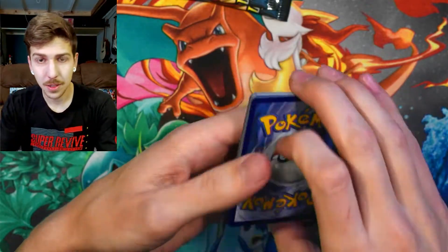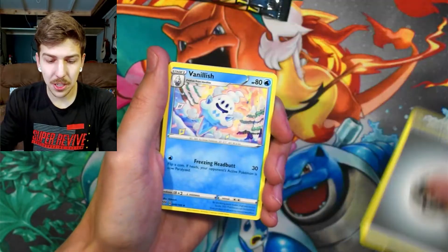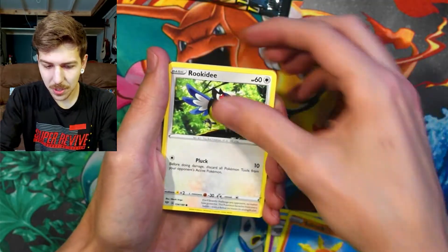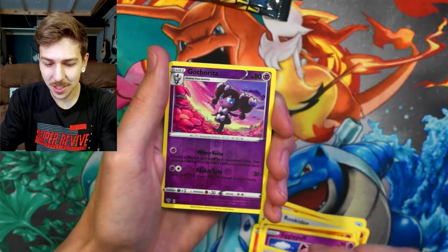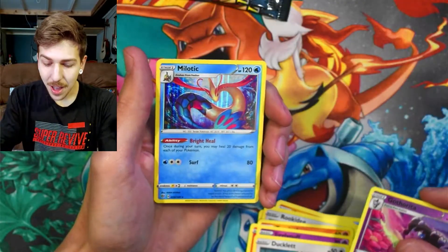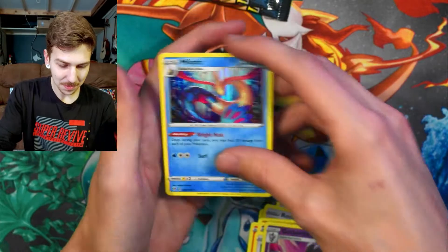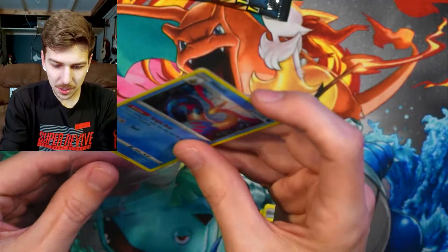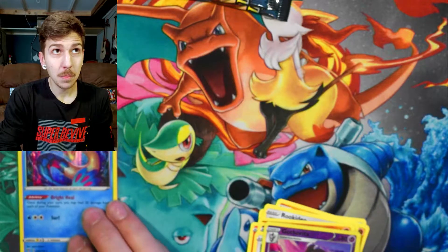There's your code. All right, here we go. Energy, Vanillish, Polteageist, Solrock, Rookidee, Torchic, Trapinch, Jigglypuff, Ducklett. Gothitelle reverse holo — very nice. And a Melodic foil! What is up? Let's put this guy just in a penny sleeve — that's what he deserves. He deserves a penny.